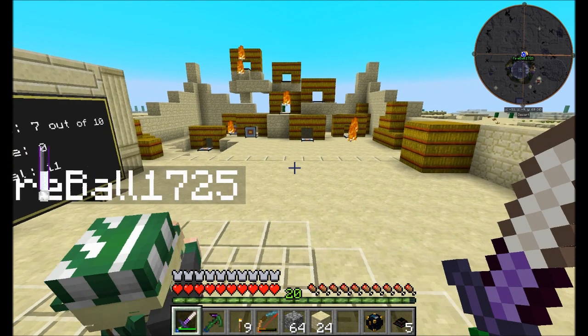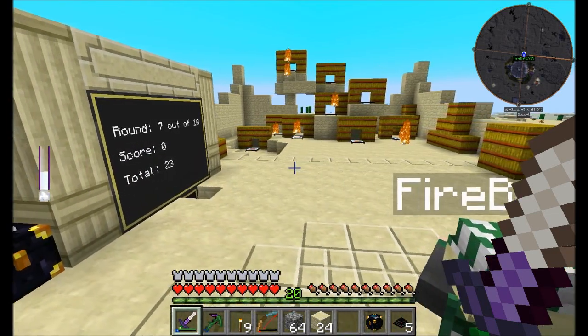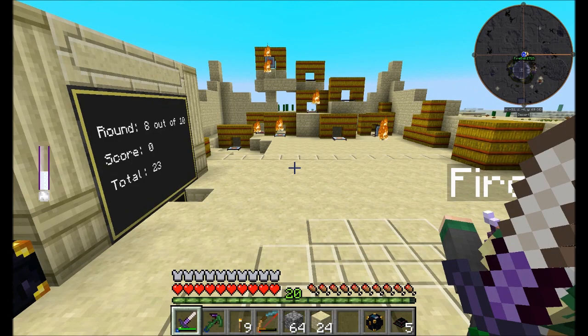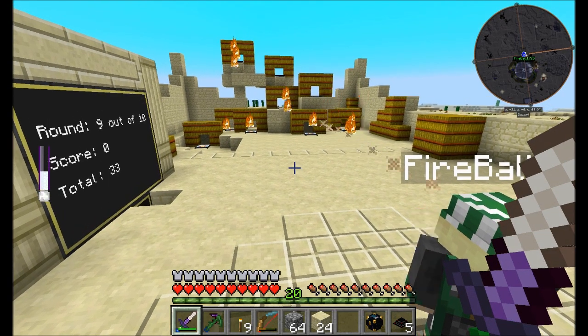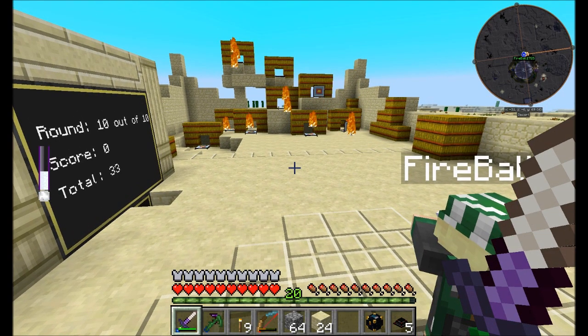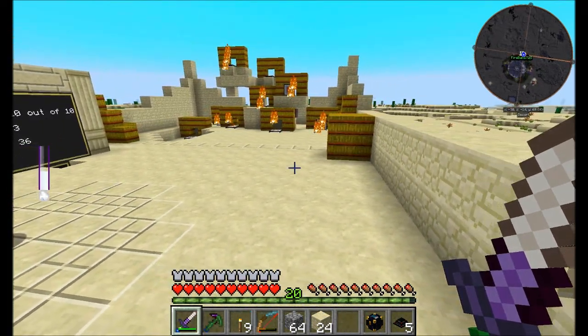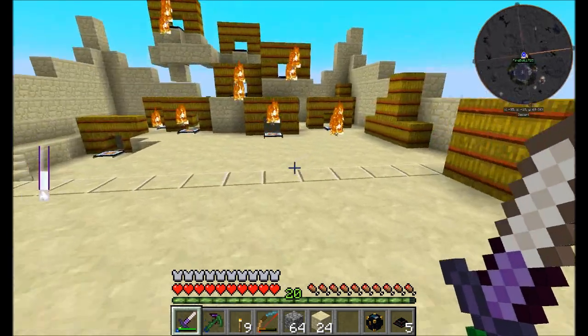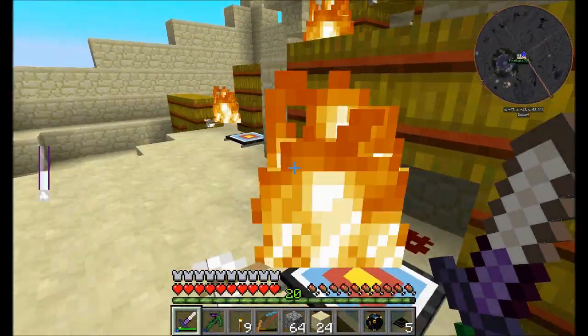Me too, because it looks like it makes it more difficult. It does — because you can't actually see the targets that are lifted up behind the fire. There you go, you hit it. Yeah, that's pretty good because that one's hard to hit. I've got to go find a different bow. I recommend using the Tinkers one, because the Tinkers one will definitely cause arrows to drop.